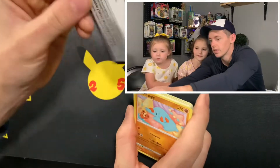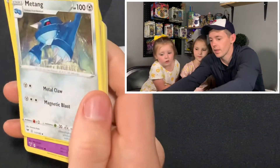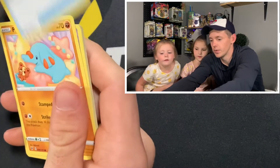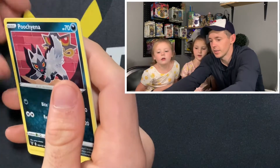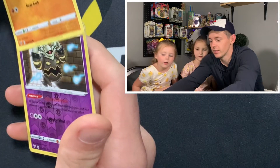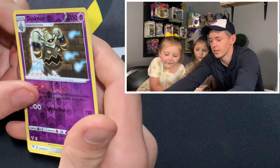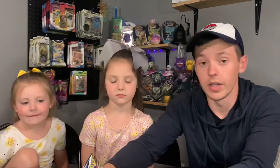Yeah, that was very fast. Vivid Voltage: Darkness Energy, Drowzee, Magnemite, Kakuna, Moomoo Cheese, Ampharos, Chupit, Poochyena, Voltorb, Rockruff — oh, I see something, I think. Dusknoir? I guess I don't. Lucario.